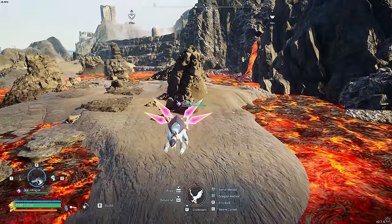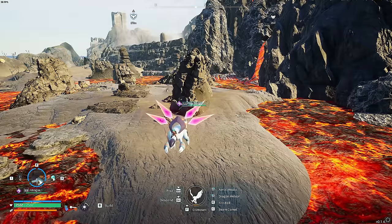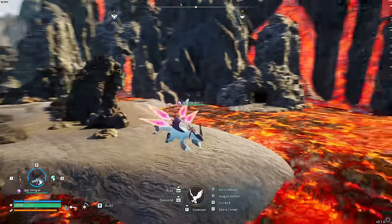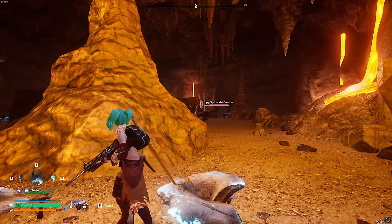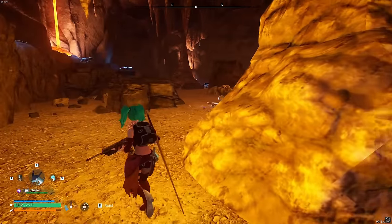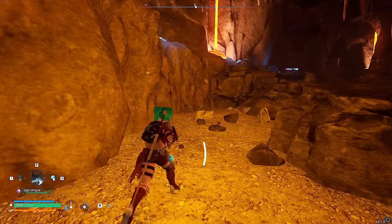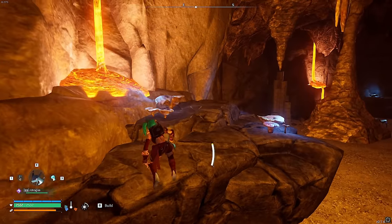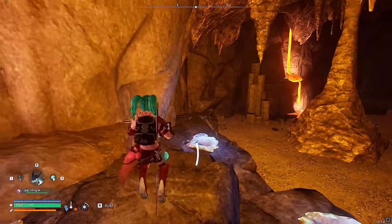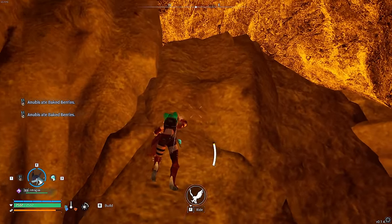This next glitch shows you how to complete any of the dungeons in the entirety of Pal World — I've chosen this one at complete random. This is how to beat any dungeon in the entire game without even having to fight anybody. First of all, you need to get one of your flying mounts out. We want to climb up onto the wall just here, and then climb up about halfway or so.